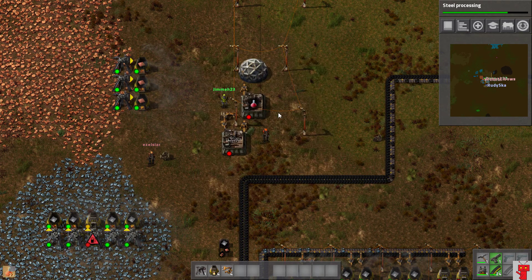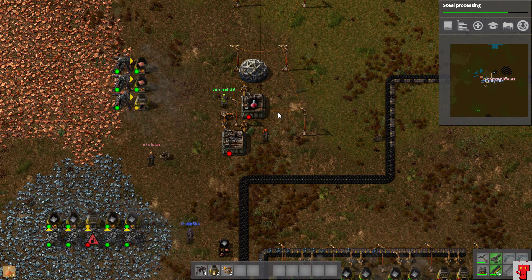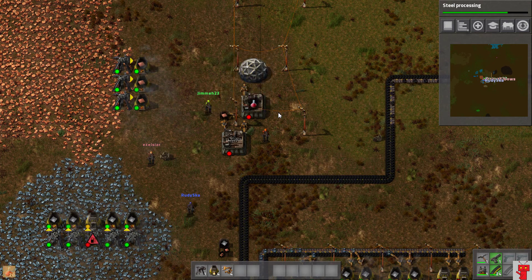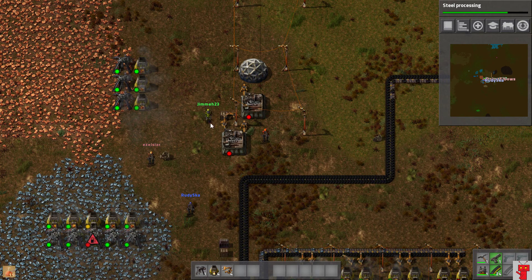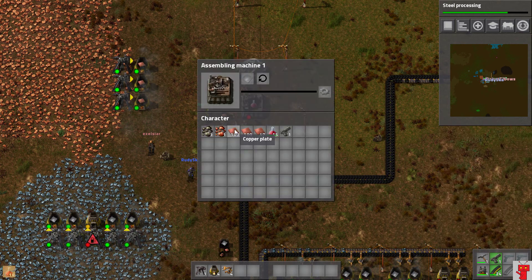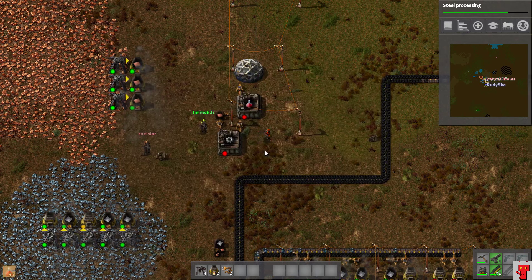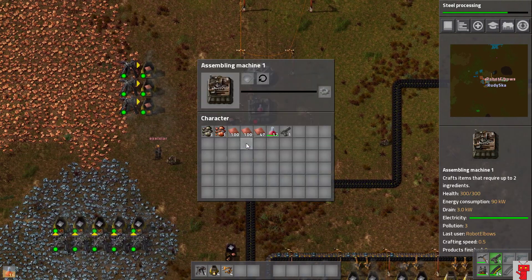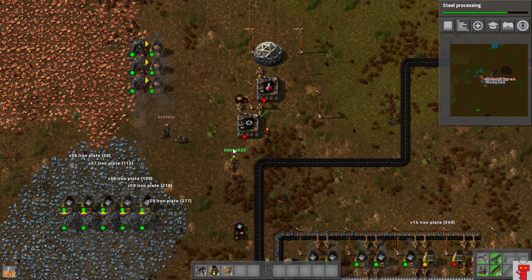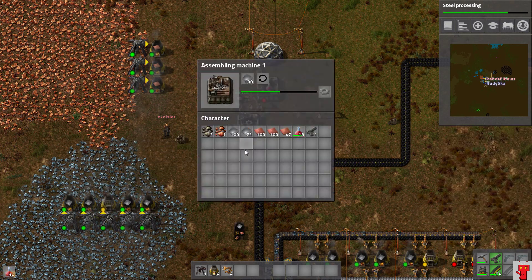Copper plates are a raw resource — that's what you get when you smelt copper. If we put copper into this box, that hand will feed it copper. And now we need to feed it gears somehow. Click on the other factory and choose a recipe — pick iron gear wheels. What do we need to put in the box to make iron gear wheels? Is it coal? No. Well, if you're the Australian government, yes — everything needs coal.